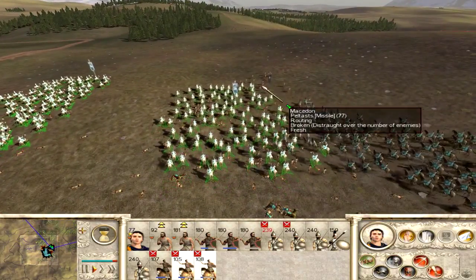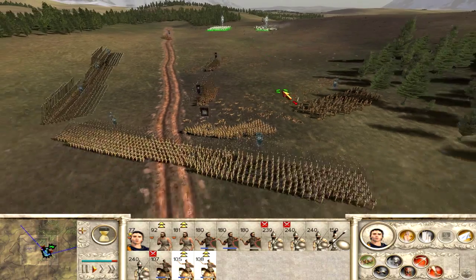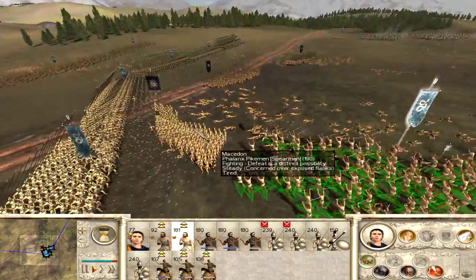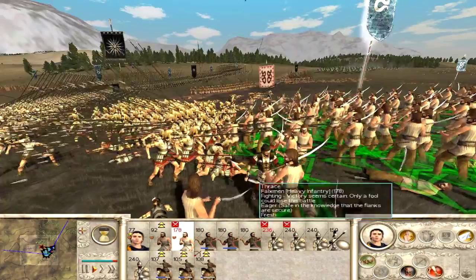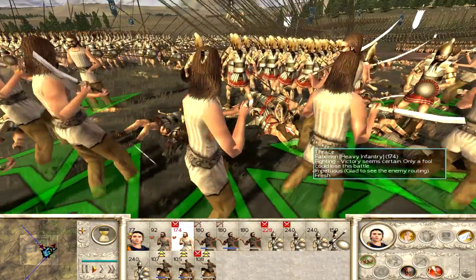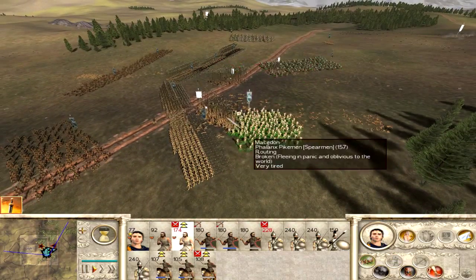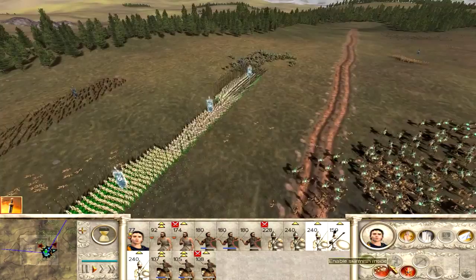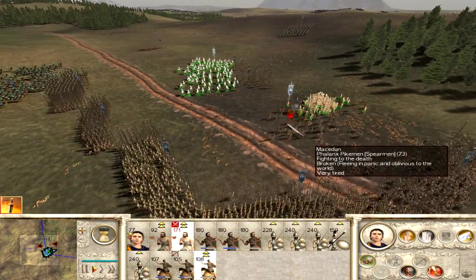I'm kind of annoyed about losing that Falxmen unit, but that's what happens when you're not paying attention. These guys came back from routing, which is always good — that means I can bring them around to flank. This Falxmen unit is going to do the same thing: sweep around their Hoplite Phalanx position and attack them. My cavalry dealt with the Peltasts — they did a very good job. They're routed, they're not going to come back. I'm going to move all my cavalry into the center of the battle. These guys are going to run down and hit these guys from the flank, and they are absolutely cutting them up. We just killed their general.